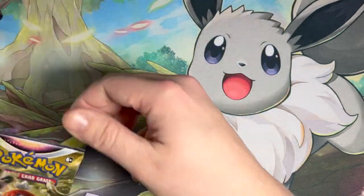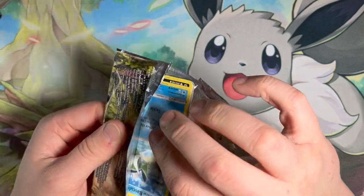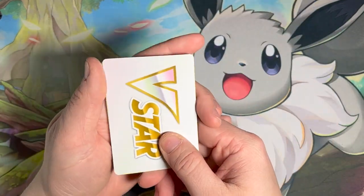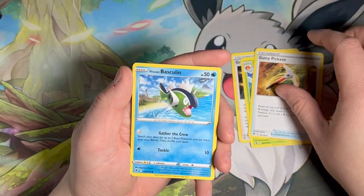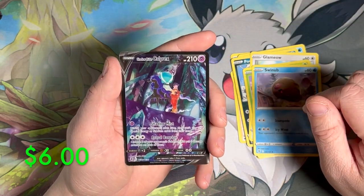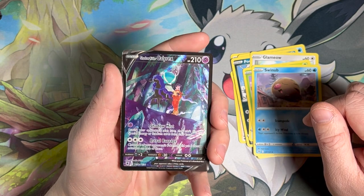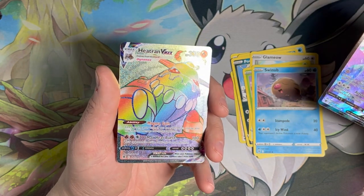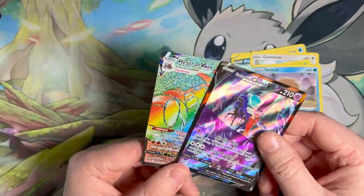Next up, let's do Astral Radiance. Astral Radiance, of the six packs, has the better pull rates. And right off the bat, first Astral Radiance pack — we got a Calyrex V, and this is the Trainer Gallery. A very nice card, very beautiful, love the background colors. And then a Heatran V-Max. Wow, look at that pack — that is a double banger and both textured cards. Very nice pack right there.